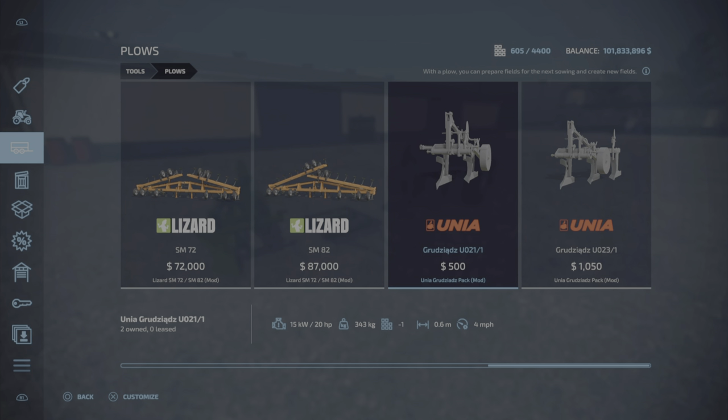The plows are found under plows. Here they are: the UO21/1 for five hundred dollars, and the O232 3/1 for a thousand and fifty dollars. They require 20 horsepower for the smaller one and 40 horsepower for the larger one, at 0.6 meters and 0.9 meters respectively.